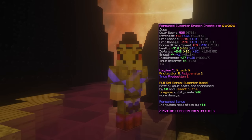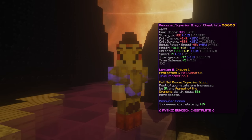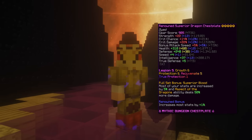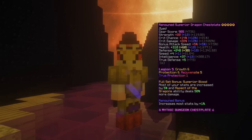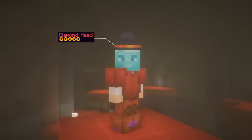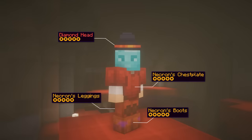The sixth armor set is superior dragon dungeonized. This armor is worse than shadow assassin in terms of damage but has a good amount of effective HP. It's not really recommended nowadays but worth mentioning. Just keep in mind that this armor no longer has a catacomb requirement.